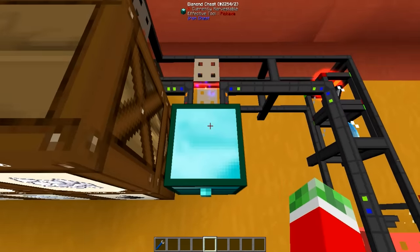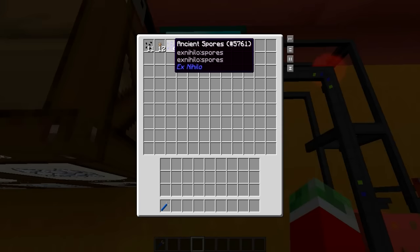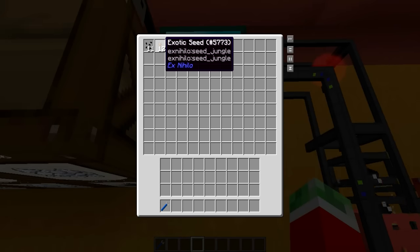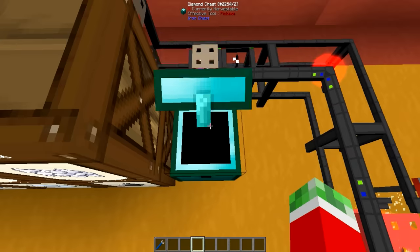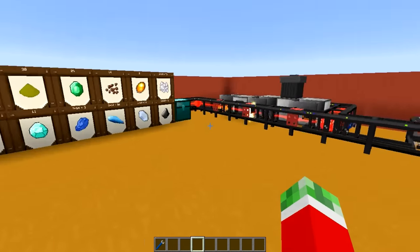Right here in the middle I've got myself a diamond chest which is set to be the default route, just in case these things produce any other resources like ancient spores, exotic seeds, or all the random stuff that aren't really ores and don't actually need to go somewhere specific.